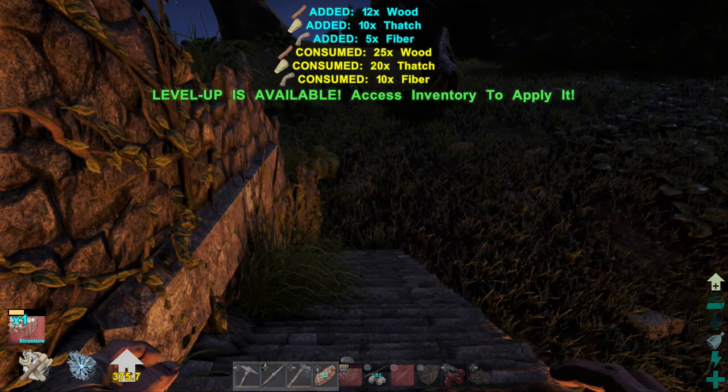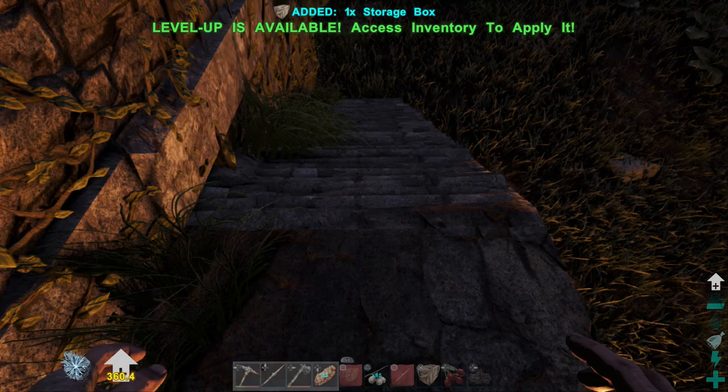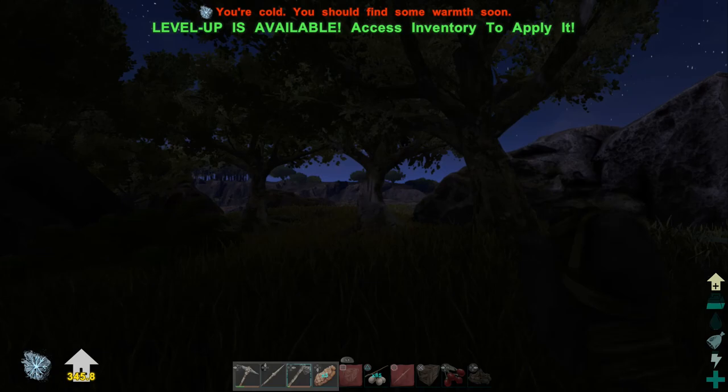We're into the final stretch — this is taking us about halfway through our double XP time. We're going to be missing just wood now, so we'll make a few more before we need to collect more materials. It's a little bit dark right now, which is a little bit scary, but we've got to do what we've got to do. After this, we'll take a look and see what level it got us to.